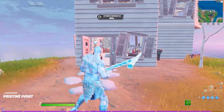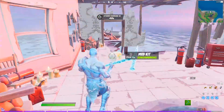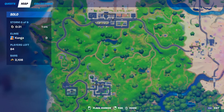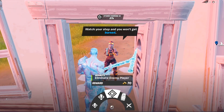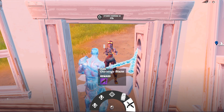The Blaze NPC will more often than not spawn at this house in Pristine Point — this is the northmost one, and you can tell which one it is because it's got all these fire extinguishers, candles, and gas cans inside. She can also spawn at the Timber Tent found in between Sweaty and Holy Hedges. She can offer you two quests, a bounty, and three firefly jars for 147 gold, or you can challenge her for the Dragon's Breath Shotgun.